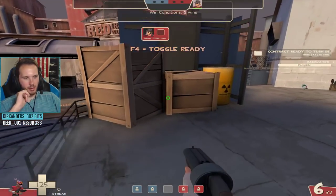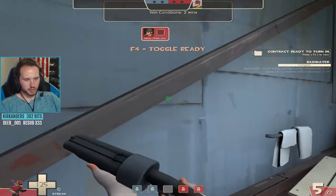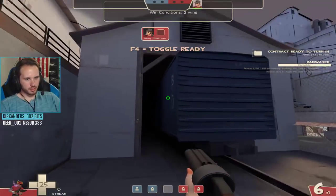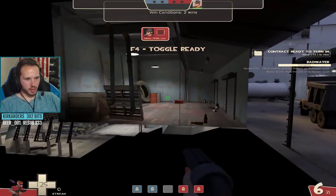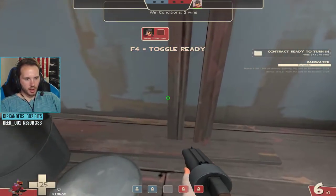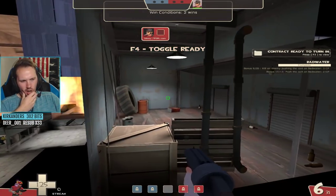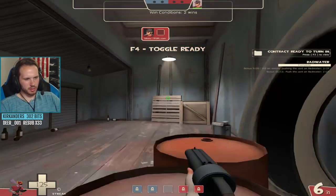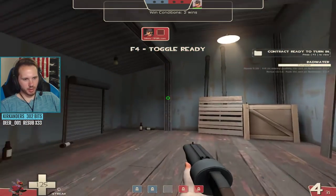Let me look for hidden easter eggs with no-clip. Are there any? There's some muscle milk. I don't think Valve hides things in their maps - that's generally custom. Wait, oh there are easter eggs. This reminds me - wasn't this like how they announced MVM or something? There was like a hidden room? This is definitely some sort of easter egg - like why does this exist?